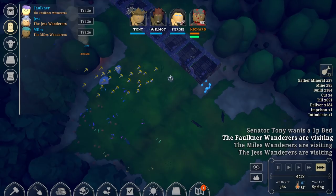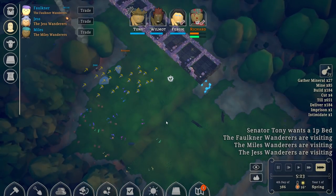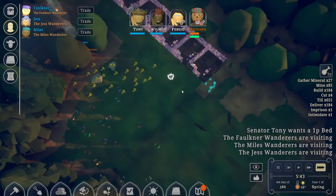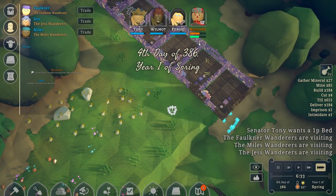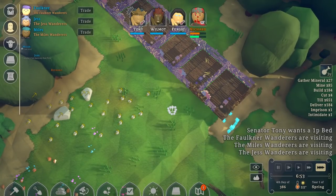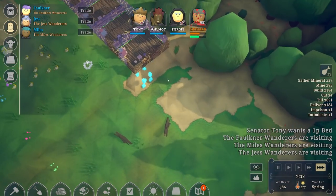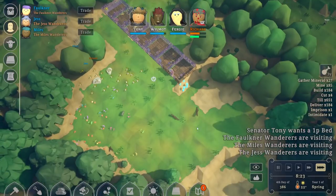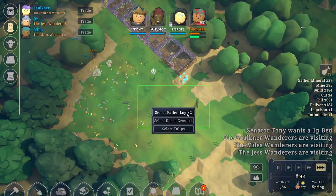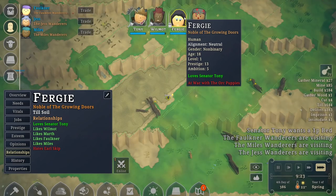Does Richard have relationships with anybody? He dislikes Senator Tony. That's unfortunate. Jess Wanderers are visiting. Sometimes on this side here we see people who want to join our colony, so we can check them out and see if we want them. That's something we can keep an eye on. We need wood — get the fallen logs and harvest those.